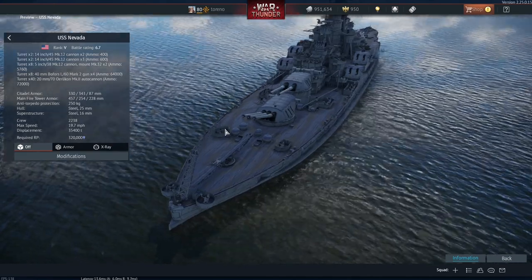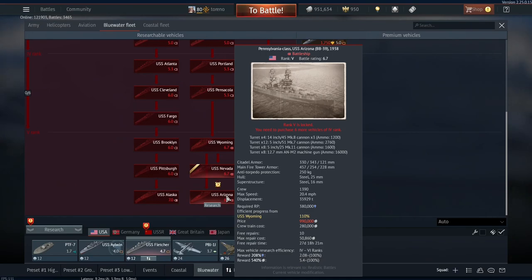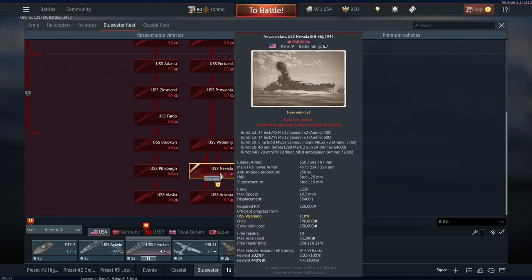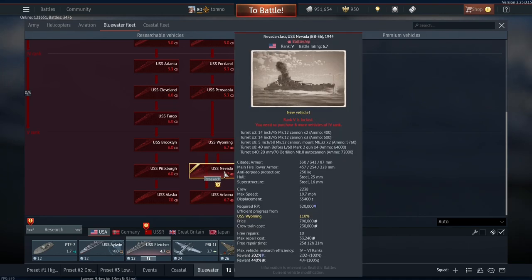There's also a catapult mount for the float plane. Armour is very similar to the Arizona — they have basically the same armour thickness, at least on the stat sheet. The Nevada is a little bit slower, 19.7 miles per hour versus 20.4 miles per hour for the Arizona. However, where the Nevada has another absolute massive advantage over the Arizona is its crew number: it has 2,238, compared to the Arizona's 1,390. So you've got nearly 1,000 more crew members on the Nevada.